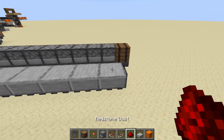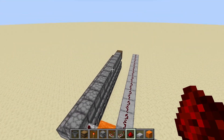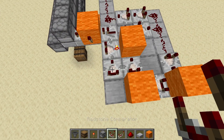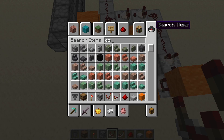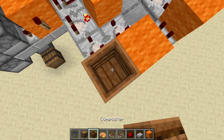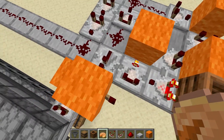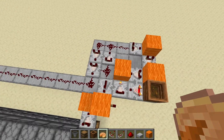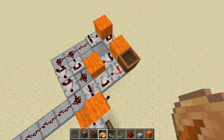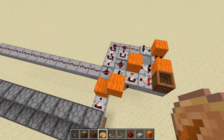Normally this would be a signal strength of 14, but because I'm using a short hopper line, I've got 12. I'll place a comparator here and use a composter filled to a level of 2 — you can confirm this with F3 under targeted block. This comparator in subtract mode takes away 2, so instead of starting at 15 it starts at 13, reaching 12 at the input side, covering the full dropper line. Then we just need our observers.